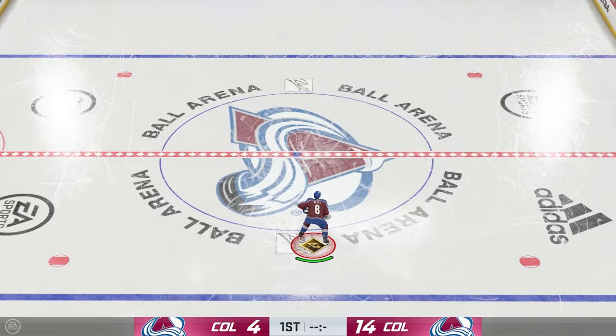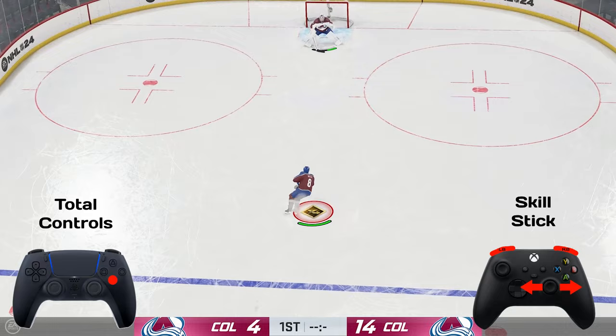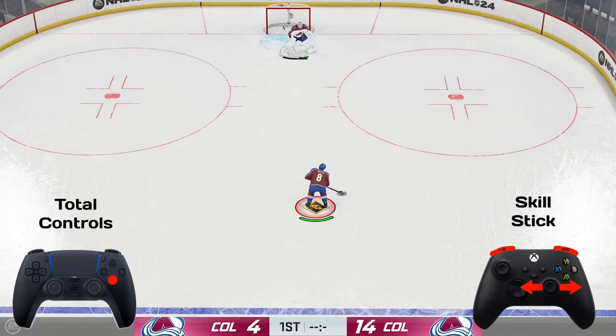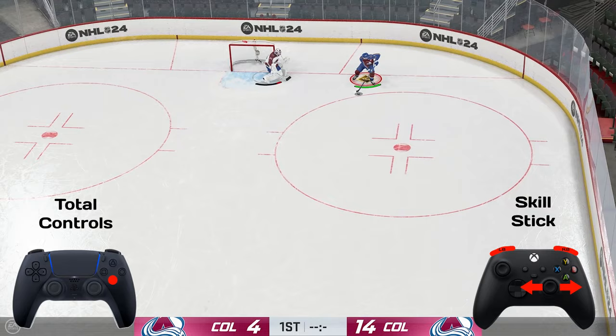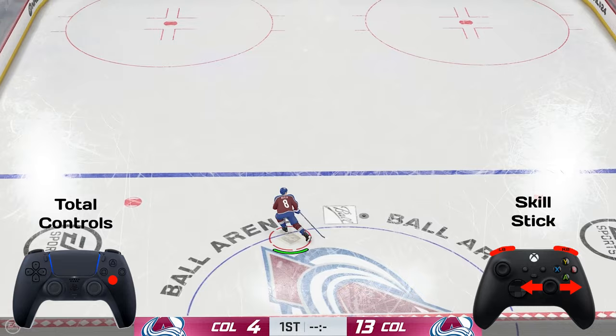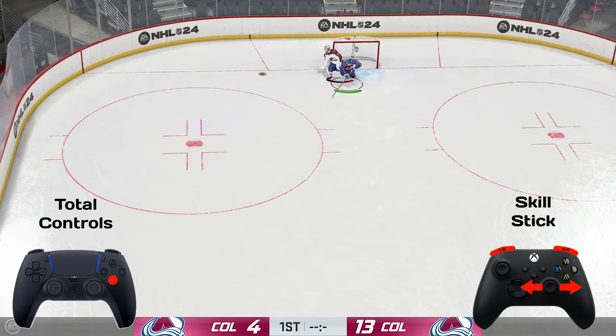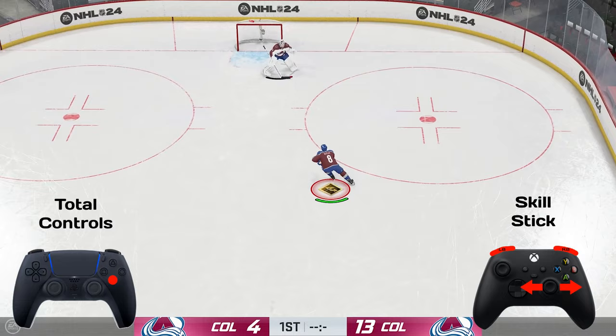On to our second last deke — we have the one-handed tuck. This one is going to come down to a total controls usage, using A on Xbox or X on PlayStation. You can actually do this deke with the other controls that aren't total controls, and I personally find it easier that way. The reason is you have to aim your player extremely precisely when using total controls, versus when using regular skill stick controls where you can position your player a little better with the right stick. Then you're just pressing right bumper and left bumper, or R1 and L1, once you've committed your player to one side. By pressing the two bumpers together, it'll swap the motion of where the puck is and tuck the puck into the net, as you can see.